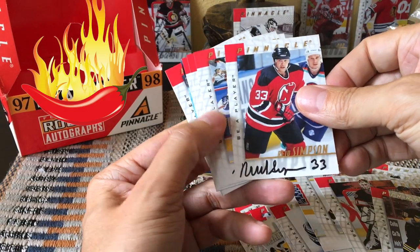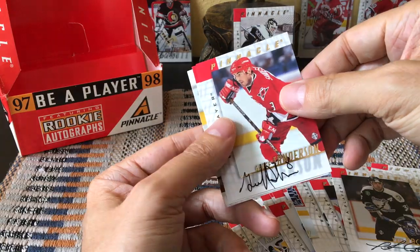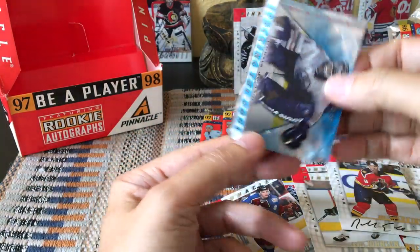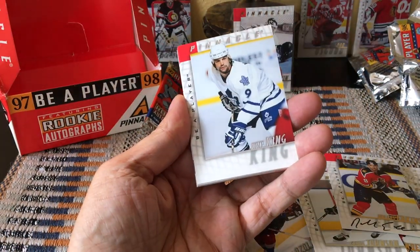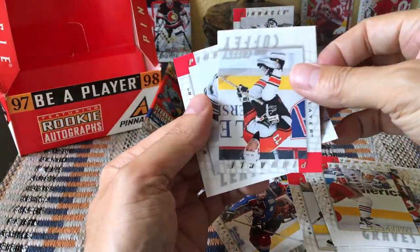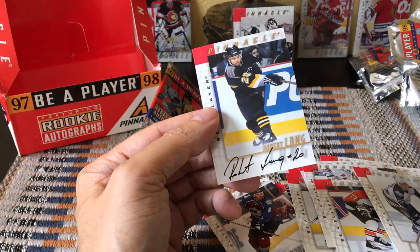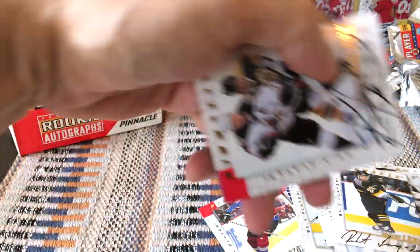There's Ronnie Tugnutt — who I have in the background actually, I have his auto in the background. The cat is on the floor playing with the wrappers as they discard them into oblivion. More autos — this is the hottest of hot boxes! Reed Simpson, Ray Sheppard, Eve Racine, Dallas Eakins, Jeff Sanderson — there's Sansoucy, Ozolins base, Craig Johnson base. And oh look at this — the goalie insert, Stacking the Pads, and it's a Cujo! Nice Cujo auto — that would be fantastic.